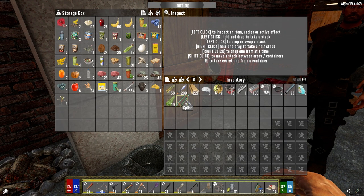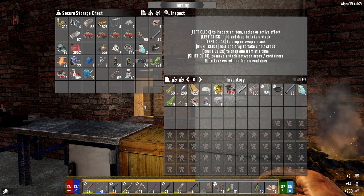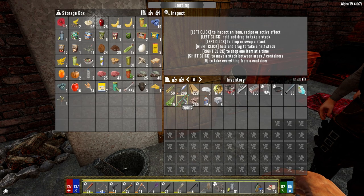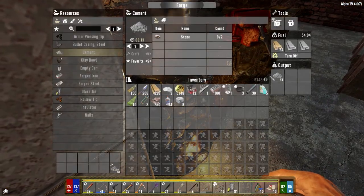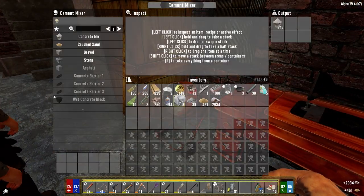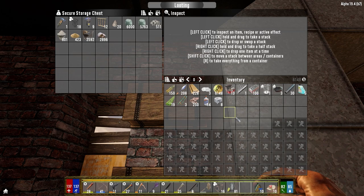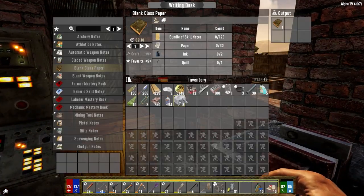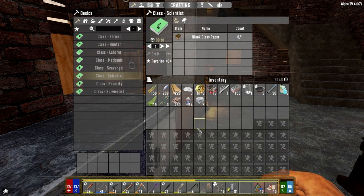I think we need to make a splint. We're going to need cloth because we got to make bandages. Do I need glue or duct tape? I can't remember. We're going to need aloe cream - I think we're going to make that. There's our class book. Recipes, Scientist, Craft. Beautiful.